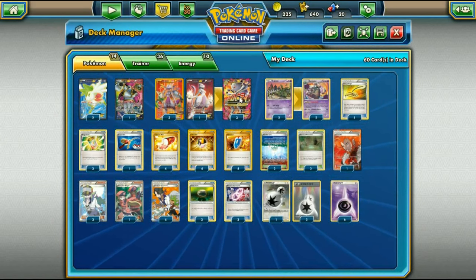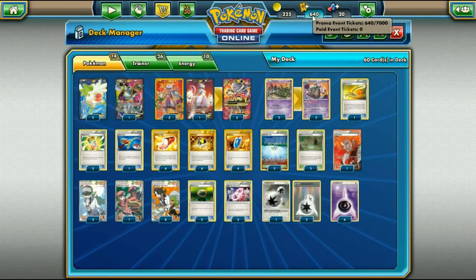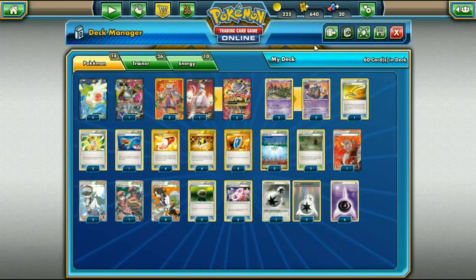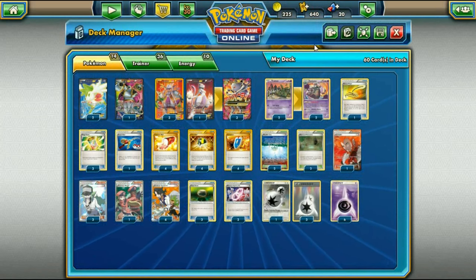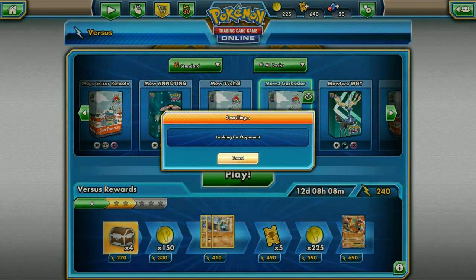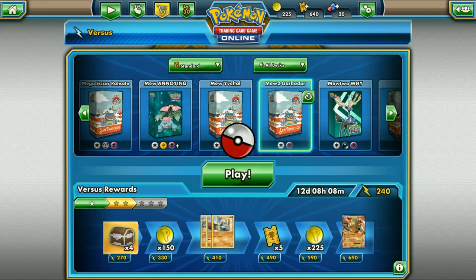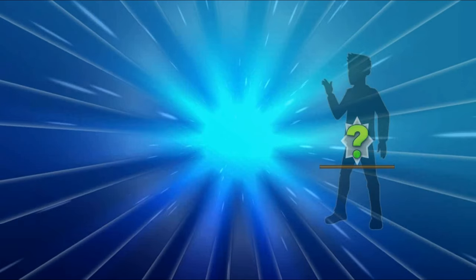We run four DCEs which work perfectly with Mewtwo Y, and six basic Psychic Energies. Some lists run seven but I think six is a decent amount. Anyway, that's the Mewtwo Y Garbodor deck I've built for the standard format. Let's hop into a couple of games with the deck and see it in action on PTCGeo — see you in just a second! Okay guys, here we go, hopping into some games with our Mewtwo deck.